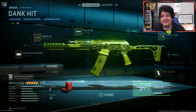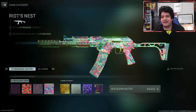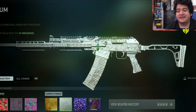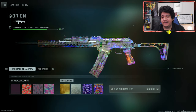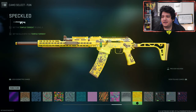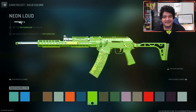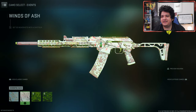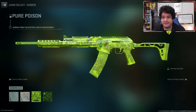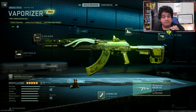Moving on, we've got the KV Broadside Dank Hit and here are the attachments for that. When it comes to camos, here are the base camos - it's not going to look as cool as the Cast Off 762 just because this doesn't have any animated effects, but it still looks pretty great. Definitely prefer the Cast Off 762. Here's the yellow speck Echo camo for the Broadside, which looks pretty nice. Here are the solid color camos - especially the neon loud because it's green. Here are the event camos, especially that pure poison camo, and finally the CDL camos.